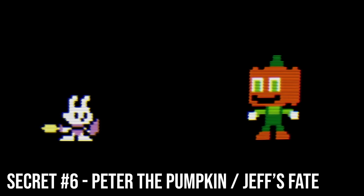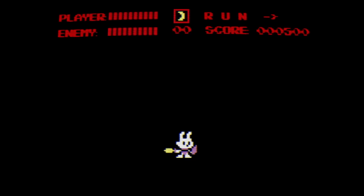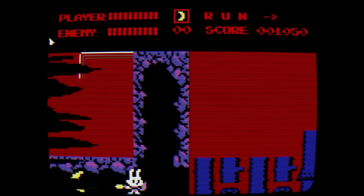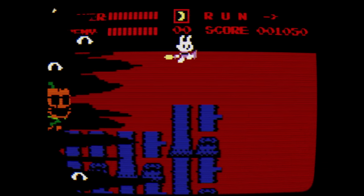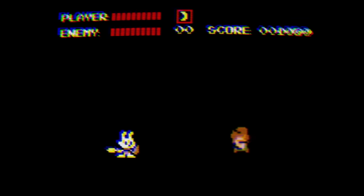The final secret is found at the end of Secrets 1, 2, and 4. We find ourselves in the game code, with assets from Rabbit Knight glitching around us. This is where the entity resides, once again taking on the form of Peter the Pumpkin. In order to receive the game's true ending, we must escape Peter. After doing so, the following cutscene plays out.